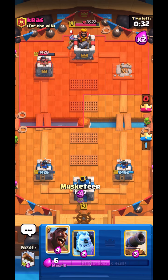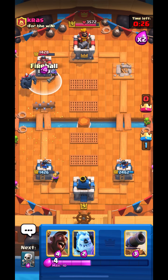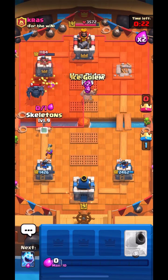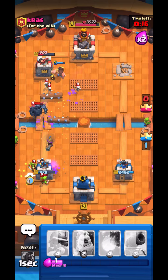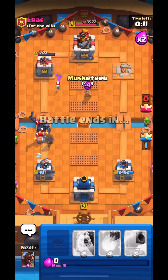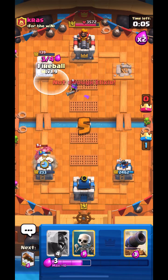I go Hog Skeletons for his Wallbreakers and one of them gets through — it's fine. I wanted to get Hog Ice Column going, but the Pekka's there so no point. I go for Musketeer, then Ice Column, Hog and Skeletons to take care of the Pekka. Even though he had Goblin Barrel on my tower, I wanted to take out his tower. I get Musketeer bridge and Fireball his tower — GGs.